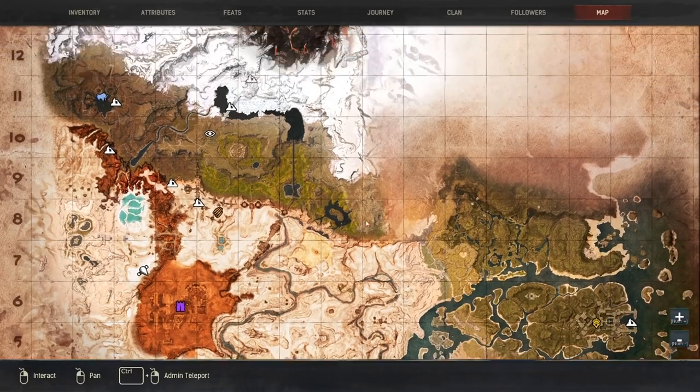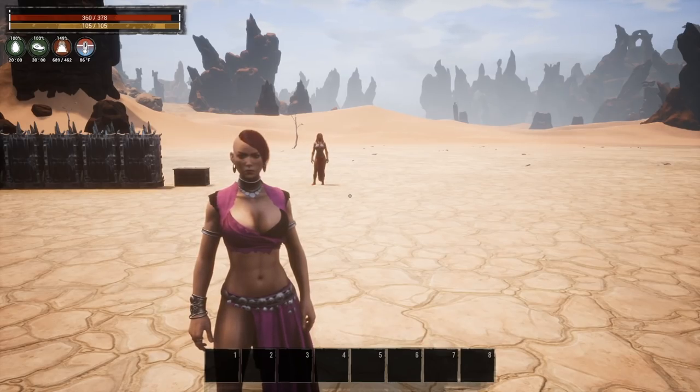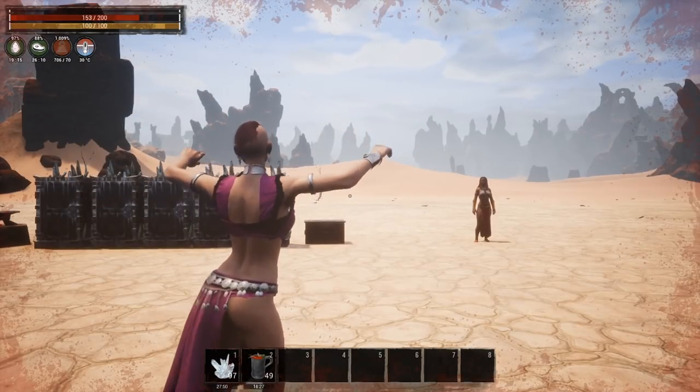I'm going to pull up the map. Nothing in the Exiled Lands on the map has changed in temperature, so everywhere you've been before and seen temperature effects, those areas are the same. They didn't change any areas to be hotter or colder. What they did change is mainly the mechanic for your armor. Something to note: this is all test live content and is subject to change.